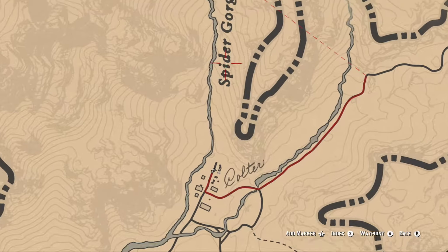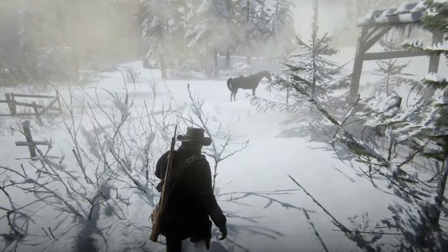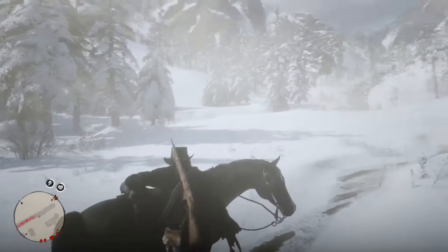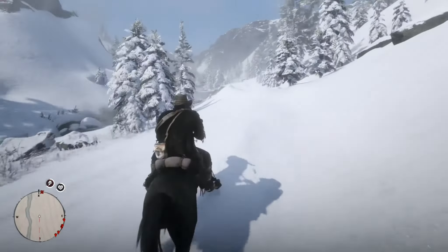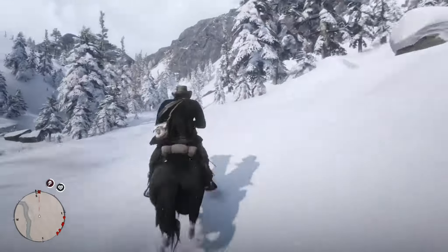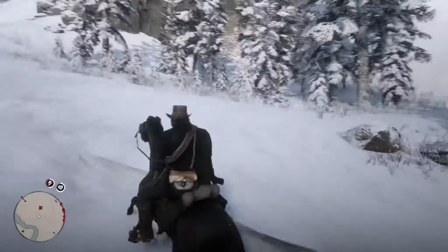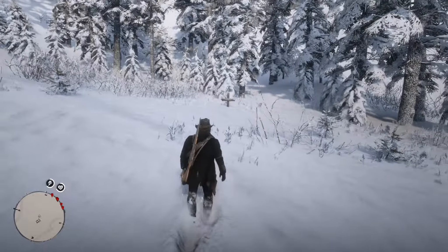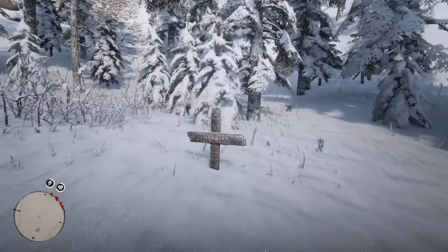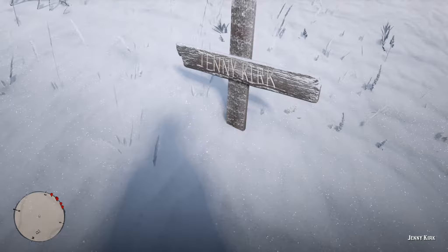To get to the next grave, you're going to run up Spider Gorge and the Spider Creek River up to the very northwestern edge of the map in West Grizzlies. As we approach the location marked on the map, we're going to look over to our right and we're going to see a half-buried cross sticking out of the snow. This is going to be our next grave — the grave of Jenny Kirk, who also died before the story started, during the gang's escape from Blackwater along with Davy.